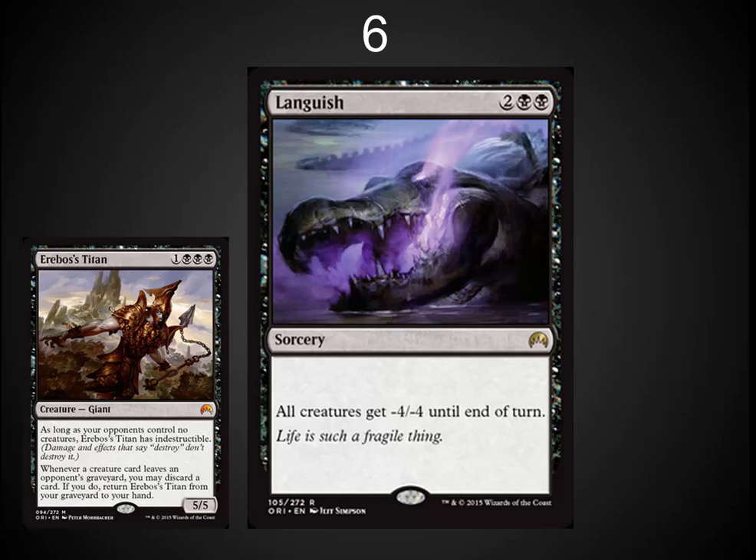The number six spot: I've got two cards. The most important to me is Languish — it's really a board wipe or really close to a board wipe. It combos very well with Erebos' Titan. You get a very strong creature and a way to kill everything else on the board — a really nice combination. Erebos' Titan's ability to come back again and again, especially after you cast a board wipe, gives you a really strong finisher in a control deck for Standard.